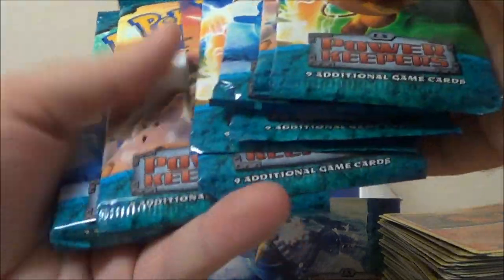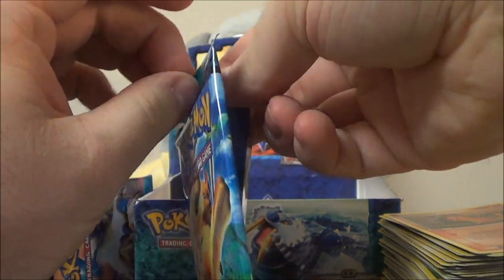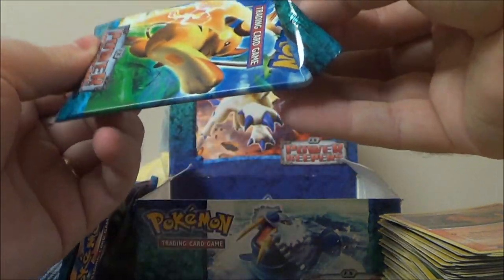Let me count these up real quick — one, two, three, four, five, six, seven, eight, nine, ten, eleven. We have eleven packs left, so that means that was the two-thirds mark through this box. I am happy. We have two EXs so far. We can still hope for that Gold Star. But at the very least, I think we should be getting one more EX.